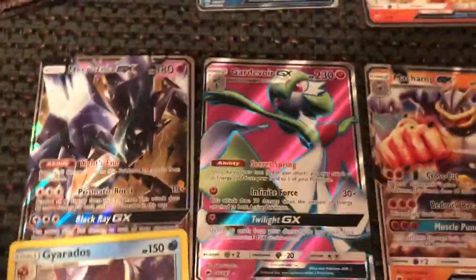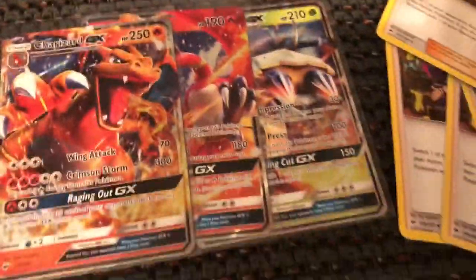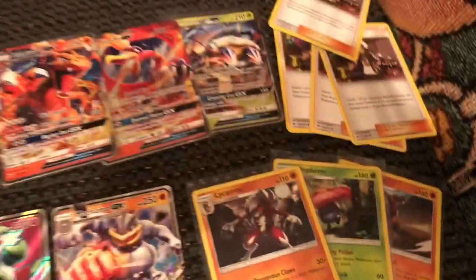And we got the Charmander, Ho-Oh, Golisopod — I can't remember how to say his name — and then we got the Machamp and Necrozma. So overall, this was a pretty decent box actually. We'll see you next time.